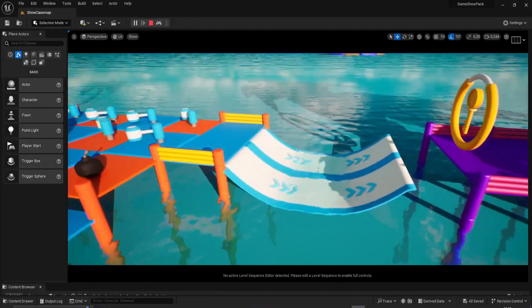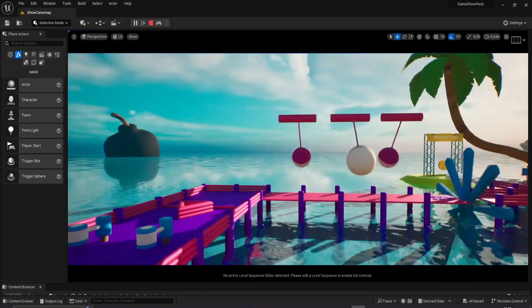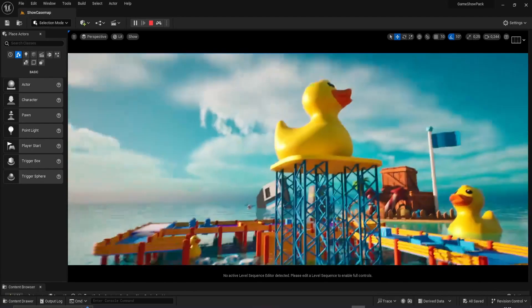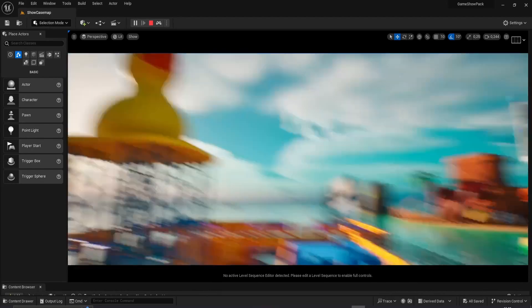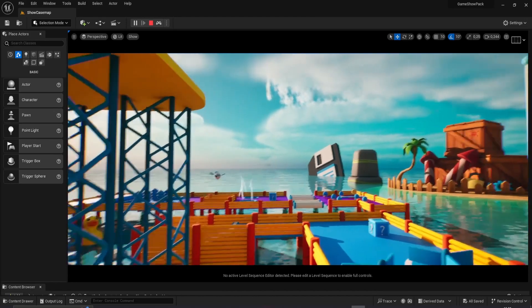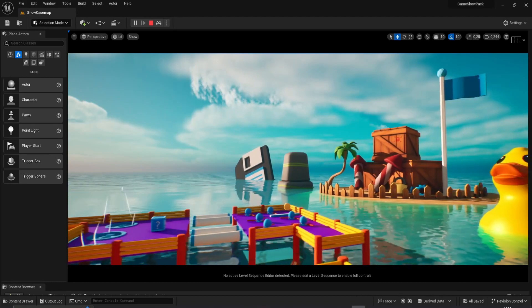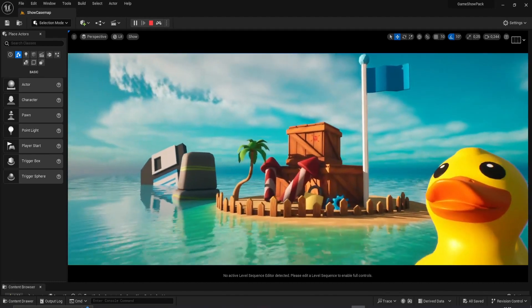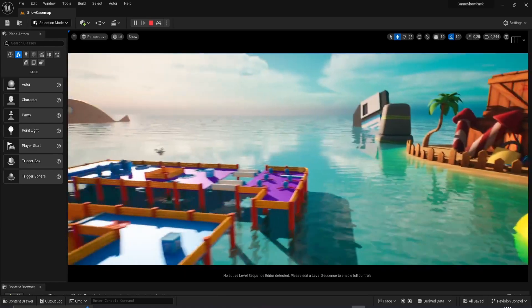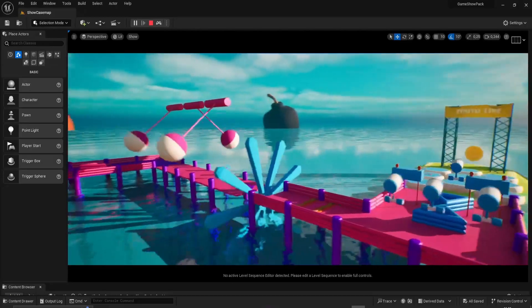We have sliding platforms, we have keys, rings that you can use, we have props that you can also use to set the mood on your games. For example we have ducks, we have diskettes, stones, trees, rockets, TNT boxes, and you have everything that you need to do a Fall Guys inspired game.